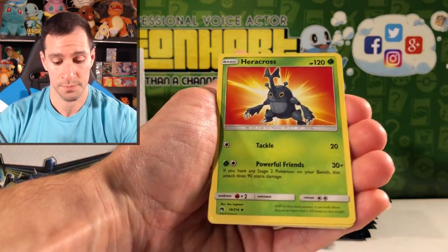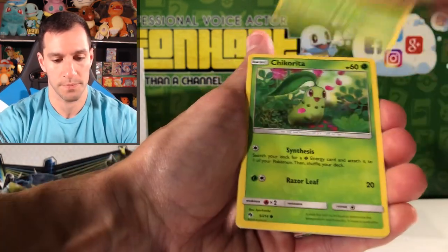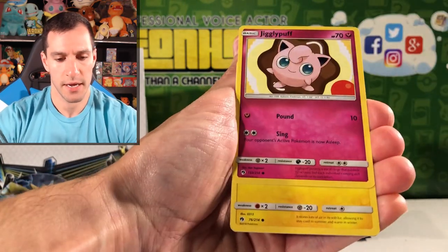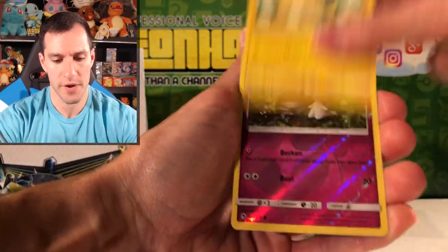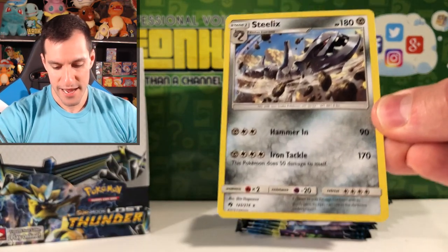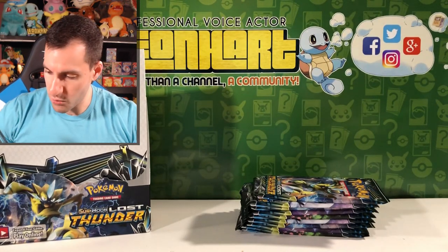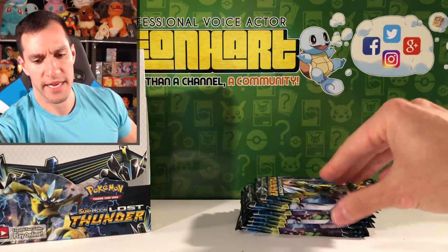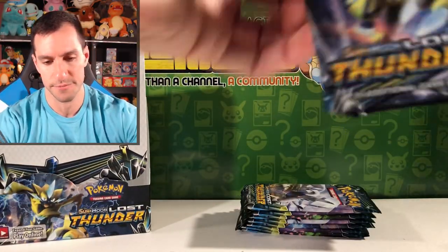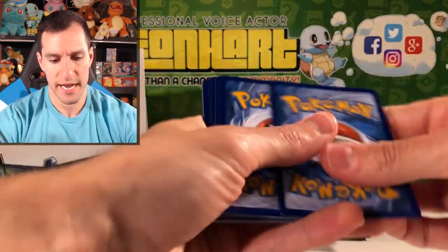Heracross — that is a new one, we haven't pulled this one like this. Skiploom, Chikorita, Alolan Meowth, Jigglypuff, Marill, Ralts, and a Steelix non-holographic rare card. We got about like seven packs remaining — odds are these should be some pretty nice packs.